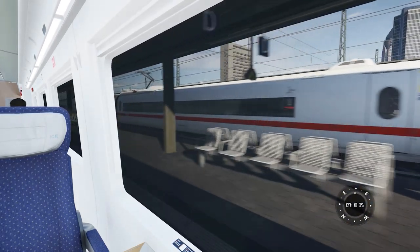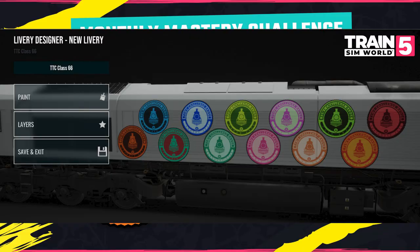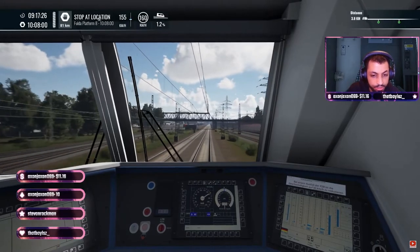For the rewards, you will earn what Dovetail are calling a challenge badge. These will act as decals which can be applied to your own livery via the livery designer.